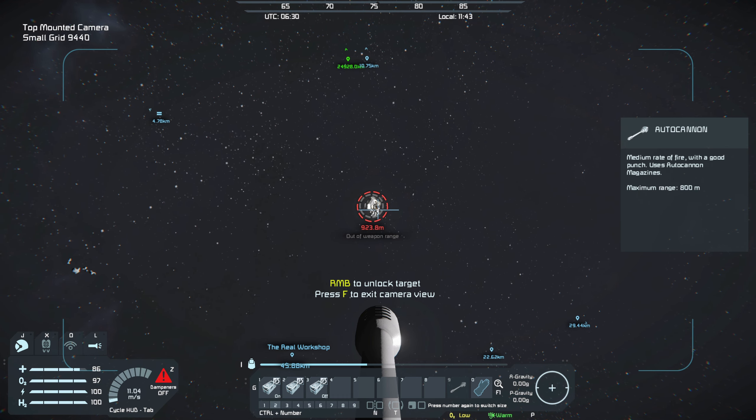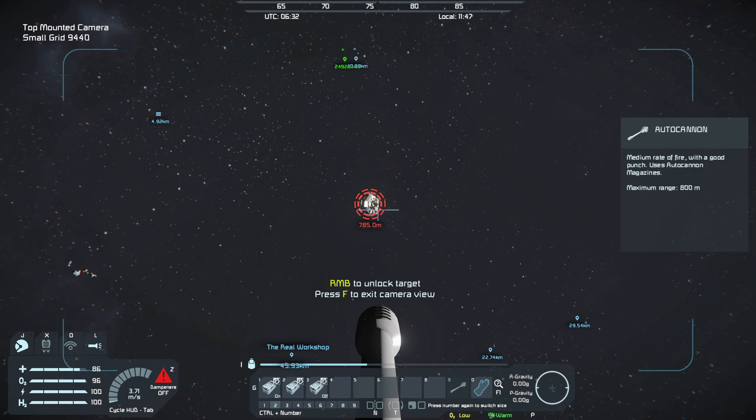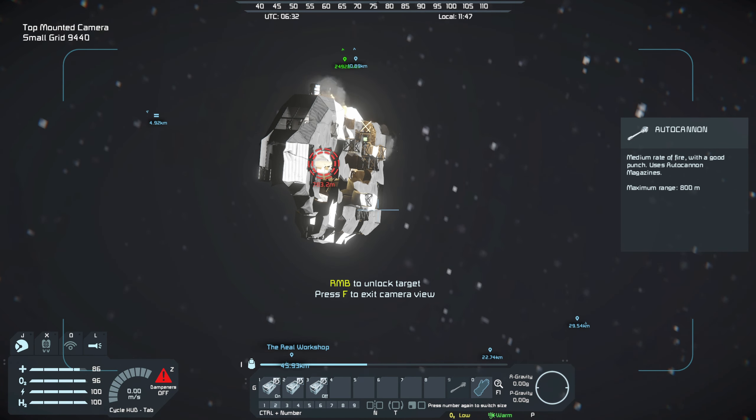Let's see what we have here — see if I can't get within weapons range. See if anything shoots at me. Take it nice and slow so I can back up quickly. Is it moving? Not really. Nothing shooting at me there. I do need to be careful because my only survival kit is still down on the planet. I haven't found any up here yet, so I've got no respawn points up here.